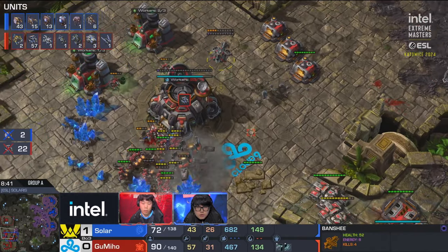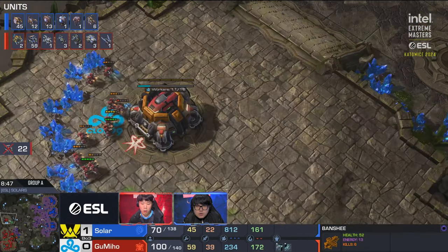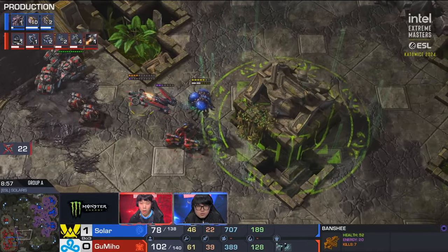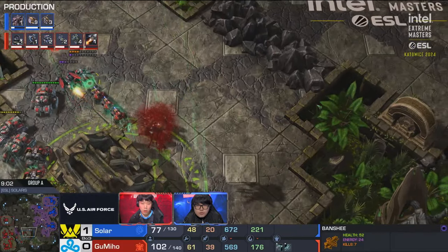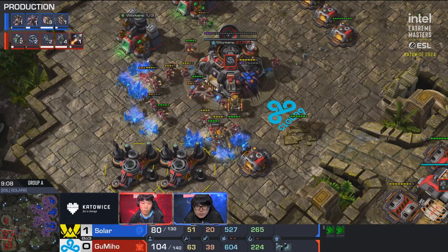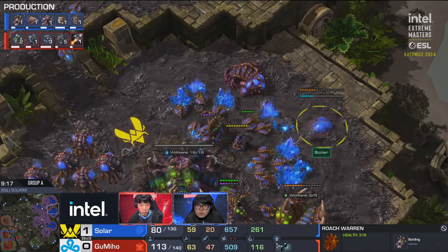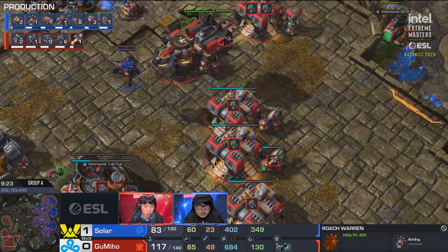During that first-person view of Solar we saw him lose a ton of drones — only 43 remain. If Gumiho can stabilize with even slightly fewer workers than Zerg, it's still going to be an advantage because of this unit composition and economy for Terran. He's got four command centers. Solar tries to be annoying by dropping creep — Gumiho says 'I built a raven, I'm so prepared for this.' Gumiho with a clutch hold. We saw earlier today Solar against HeRoMarine does not like playing against mech — normally he kills you at seven minutes.